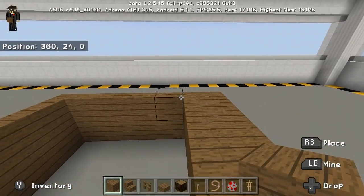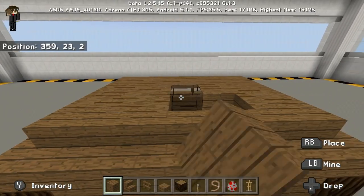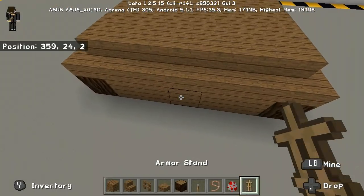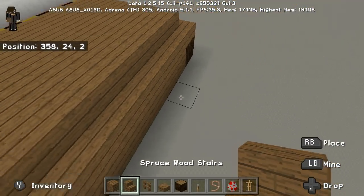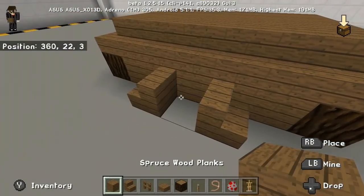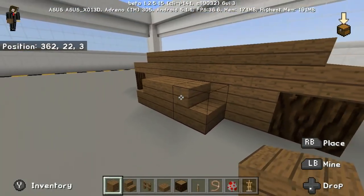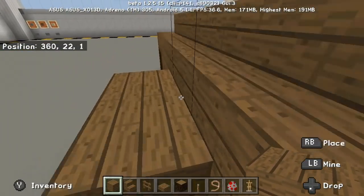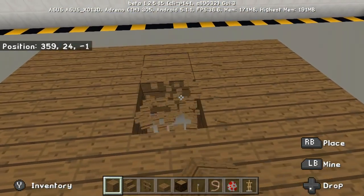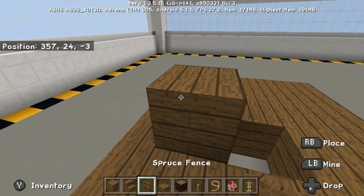Next just cover this up — this is the floor. Cover this up real quick, and then place stairs right here and right there, and then a block right there. So this will be your staircase — as you can see you can go up.